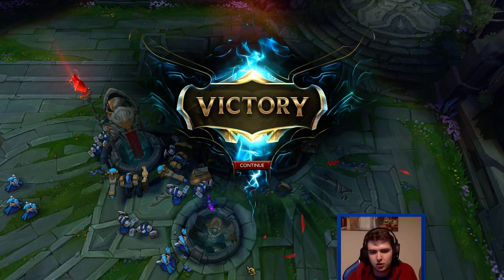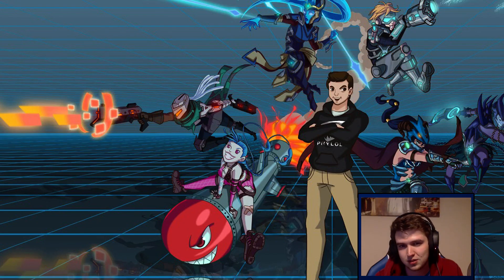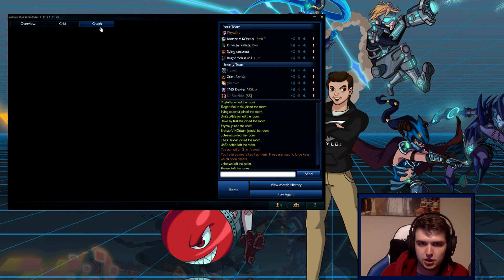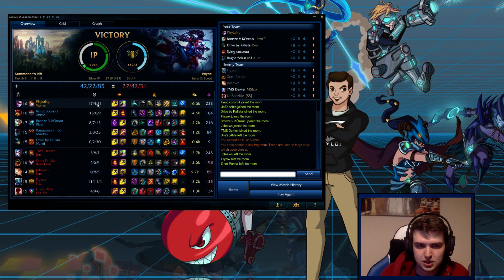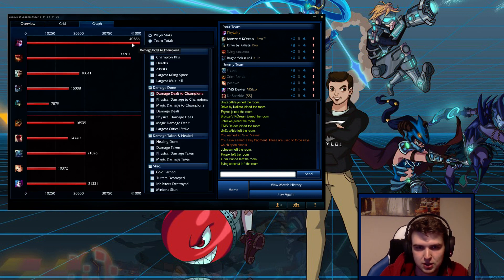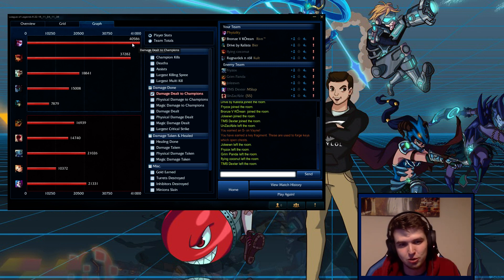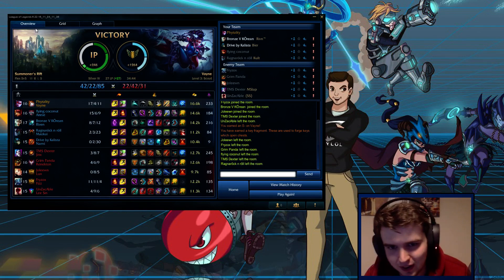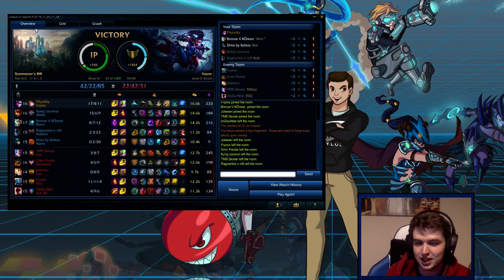On my second channel - I'm actually going to upload this to both. I think it was a really good example of what the build is about. S minus on Vayne - our score was 17-4-11. Probably needed more farm and fewer deaths to get better than S minus. But I actually did more damage than a fed Annie who does AoE damage - that's not really normal. Vayne is normally one of those champions who's really good and can carry teamfights but won't top the damage charts because of single target damage. Apparently not with this build.